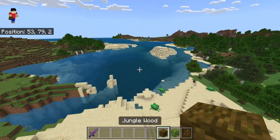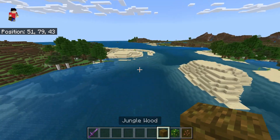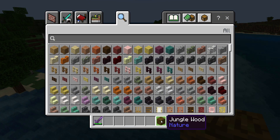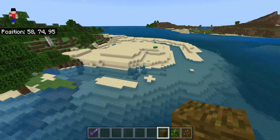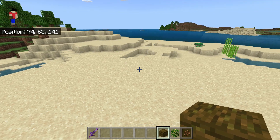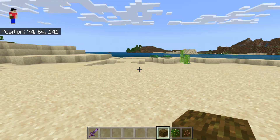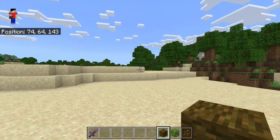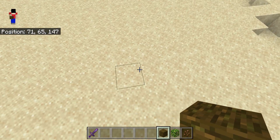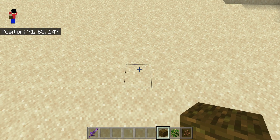First you are going to need jungle wood, jungle leaves, and some cocoa beans for extra detail if you want — you don't have to put them. I don't think coconuts actually grow on palm trees, but whatever. So first of all you want to get your jungle wood.